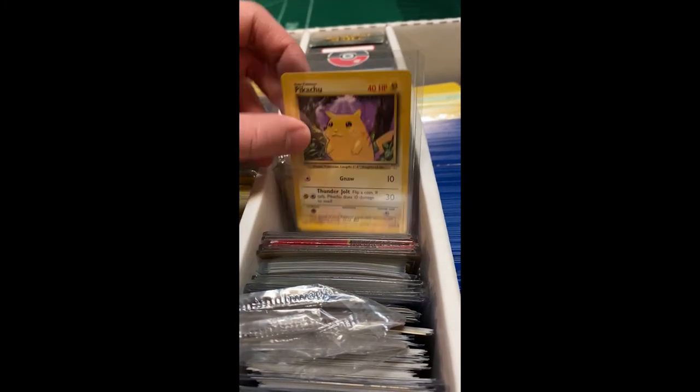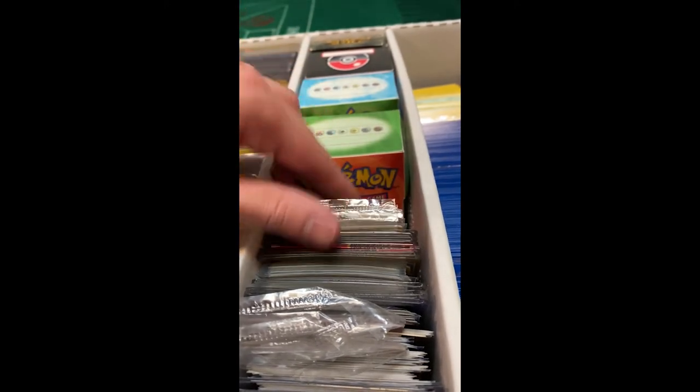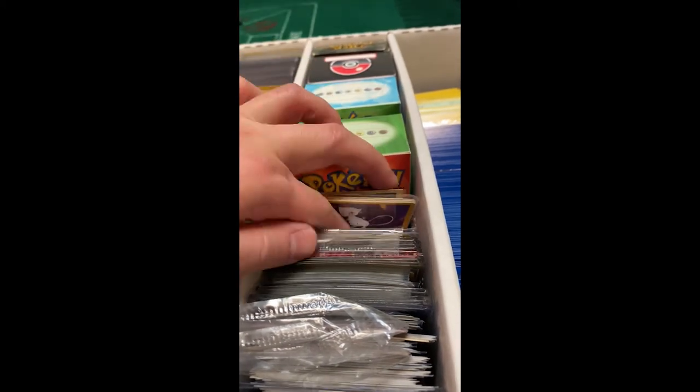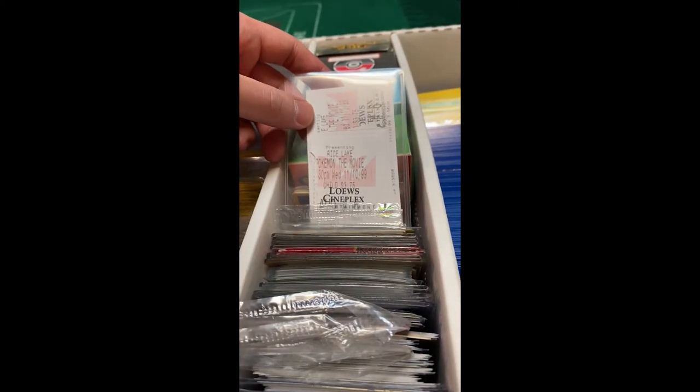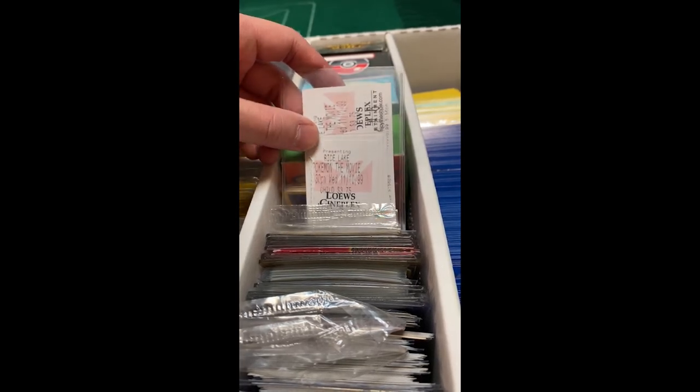This is a regular E3 Pikachu. These are just gonna be A2. That is more or less pretty much it. Ticket stubs — which movie is that? It's the first movie, 1999, so yeah, over 20 years ago.